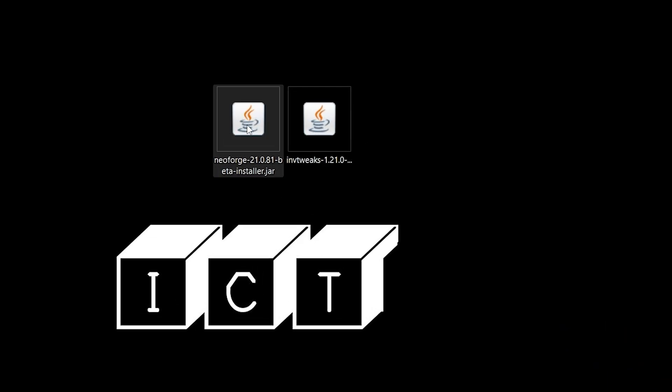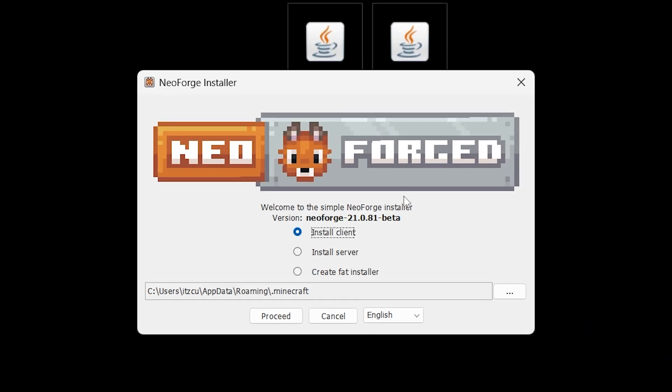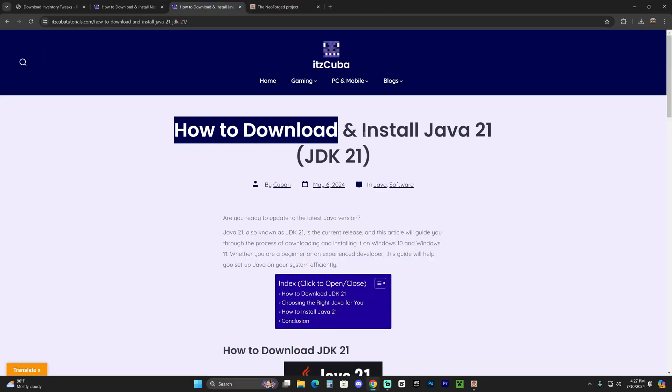Right-click on the NeoForge file, click 'Open With,' and select Java — that will open the NeoForge installer. The only issue you might encounter is not having Java 21 installed, which is a requirement to open the installer. Once it opens, click 'Install Client,' then click 'Proceed' and the installation will begin.